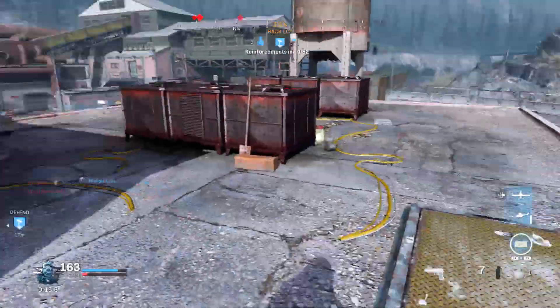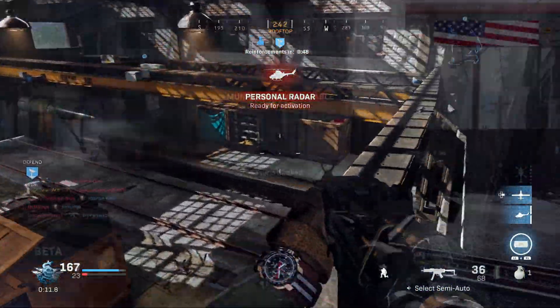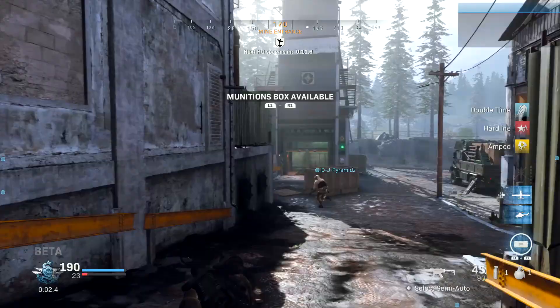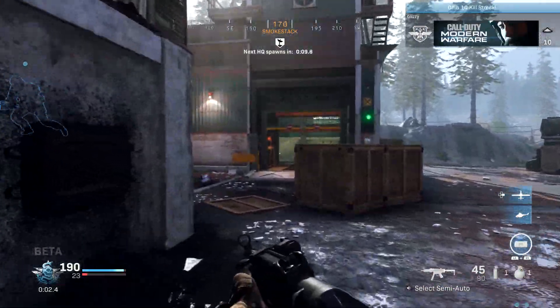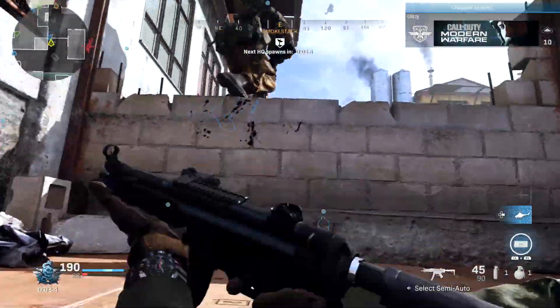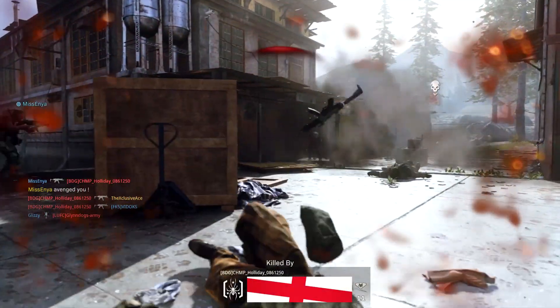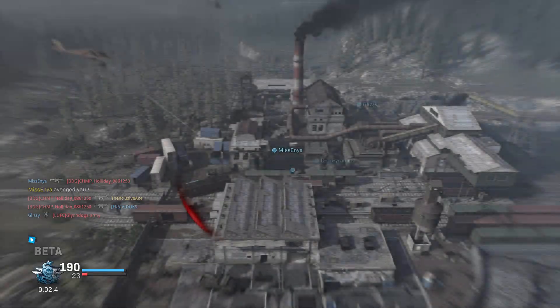For the MP5, I stacked up all the attachments that say they reduce aim down sight speed, and even then there was no noticeable effect whatsoever on ADS speed. So when it comes to SMGs, it looks like you can go crazy with any attachments that claim to reduce ADS speed — because they simply don't.